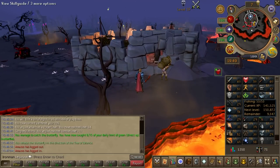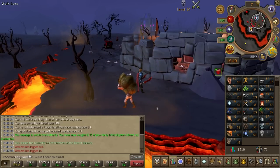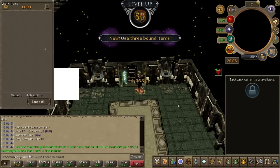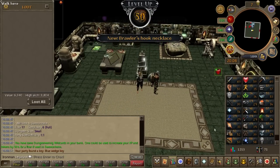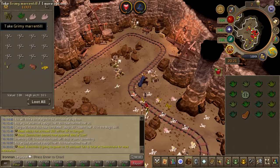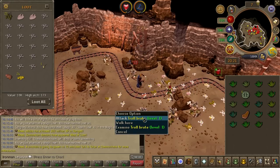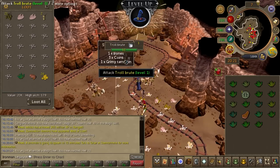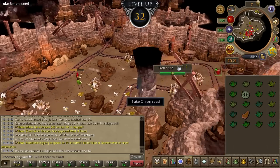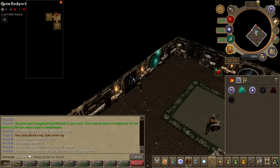We probably need closer to 56 or 57 dungeoneering to have enough tokens for the upgraded gem bag. We can get the normal gem bag, but the upgraded variant is a lot better because it's not capped at 100 gems — it holds 60 gems of each type all the way up to dragonstone. 50 dungeoneering! I can now use three bound items — that makes this so much easier.